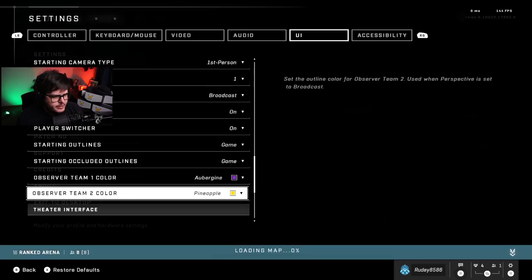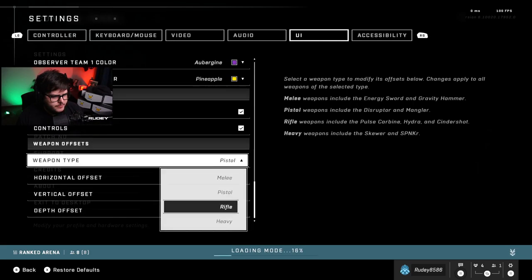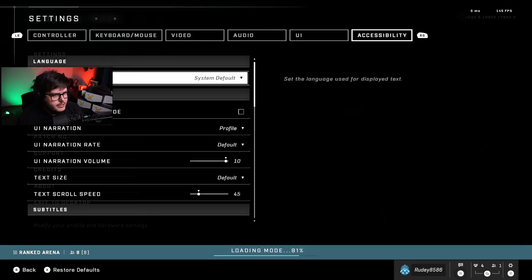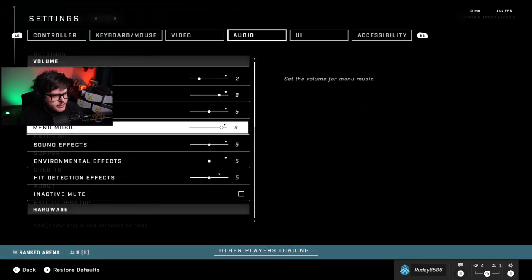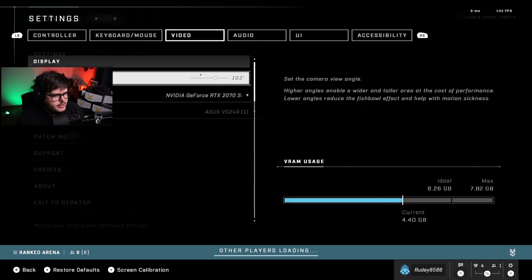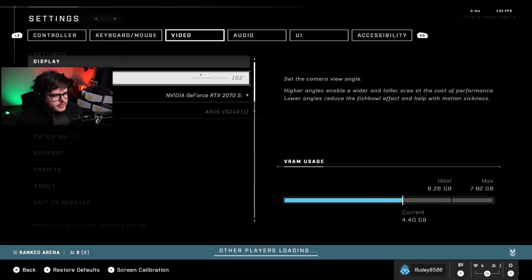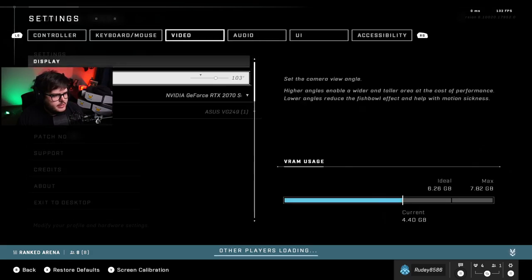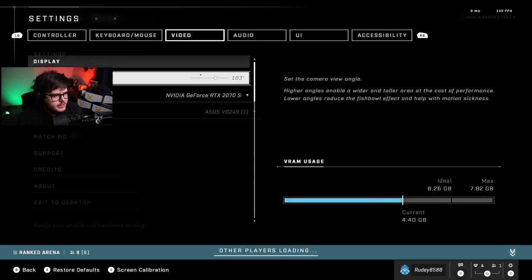The other big thing is in the UI section: turn the FPS counter on and network statistics on — that shows your ping. Then scroll down and set all the weapon HUD opacities — melee, pistol, rifle, and heavy — to negative 100%, so you can see more of your screen. Other than that, sensitivity is up to you, and volume settings don't really matter.